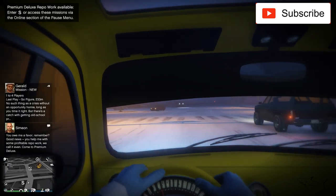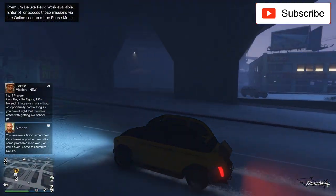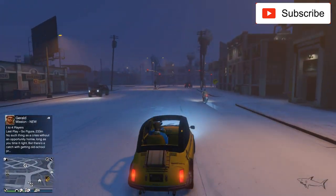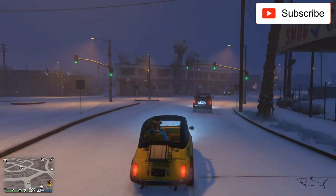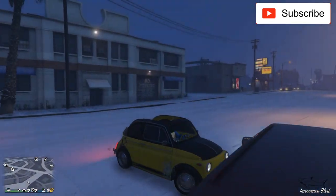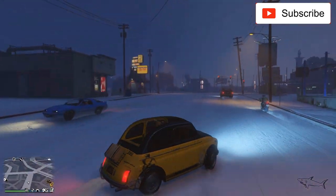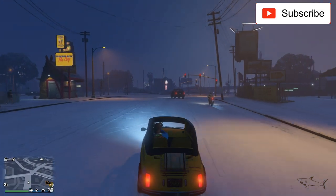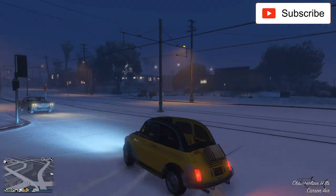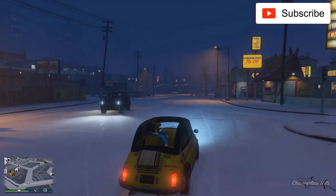This is a convertible car right now, as you can see — I got rid of the top. Both are compact cars, very small. Both are highly customizable; you can customize them in a lot of ways. Both of these two cars have a lot of mods.